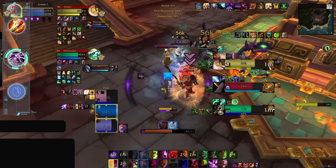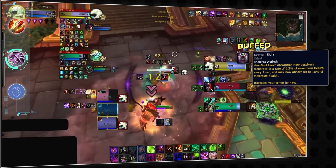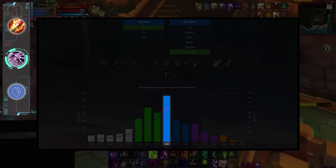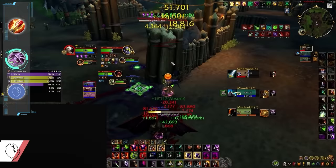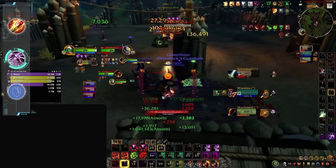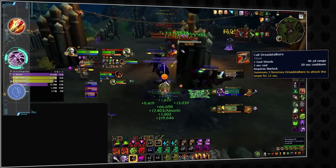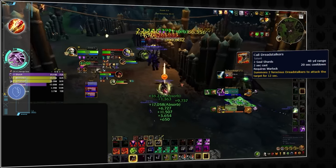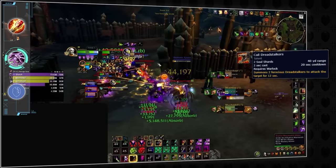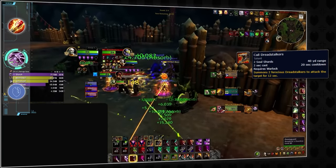Warlock is now even tankier than before thanks to a key buff to Demon Skin, which was probably the most beneficial to Demo, which is not only the tankiest Warlock spec, but as we recently found out, is one of the specs most likely to reach 1800 across all range DPS. Mechanically, Demo is probably the hardest Warlock spec overall, as it still requires a ton of hard casting, but a recent buff where called Dreadstalkers now grants a guaranteed Demon Core was a massive quality of life improvement for the spec, cutting down on the difficulty slightly. One key advantage Demo has over other casters is that it generates pressure passively simply by having a healing reduction effect. While its damage spikes aren't nearly as dramatic as Affliction, being able to passively pressure the enemy healer is a big deal.